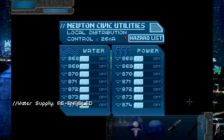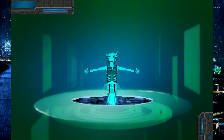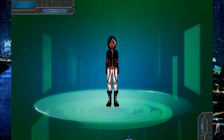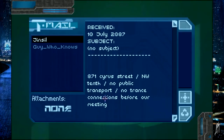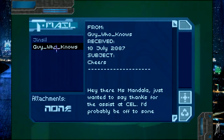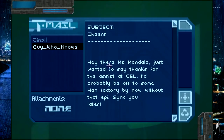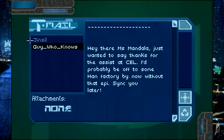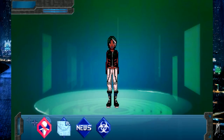I guess we'll turn on all the things. Let's hit the mailbox just to make sure. Jinsoul: 871 Cyrus Street, no public transport, no trance connections before our meeting — whoops. Guy who knows: hey there, Miss Mandala — just wanted to say thanks for the assisted cell; I'd probably be off to some Han factory by now without that epi sink. What was that address now? 871 Cyrus Street. Cool, let's get out of here.